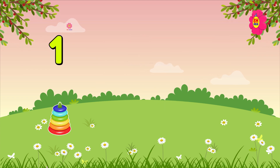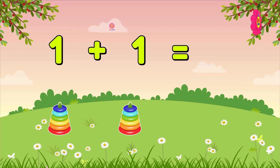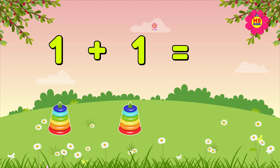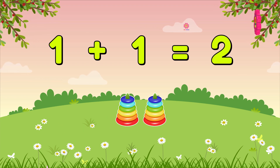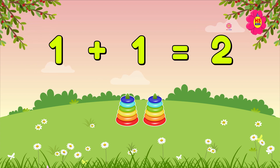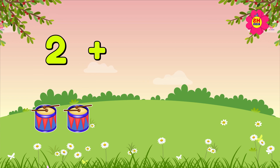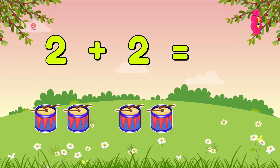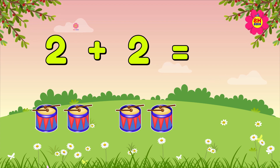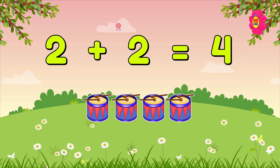One plus one is equal to two. We have total two pyramids. Two plus two is equal to four. We have total four drums.